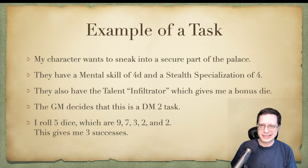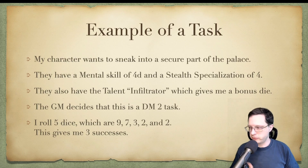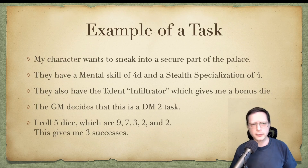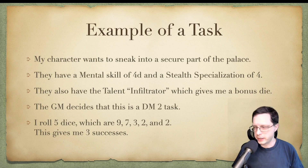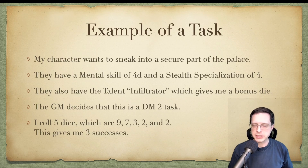To give another example of a task from beginning to end: my character wants to sneak into a secure part of the palace — the apartments of a political rival. My character has a Mental skill of 4 and a Stealth specialization of 4, meaning I roll 4 dice and need to roll a 4 or under to get at least 1 success. They also have the Talent Infiltrator, specializing in spycraft and skullduggery, so the GM gives me a bonus die — now my pool is 5 dice.